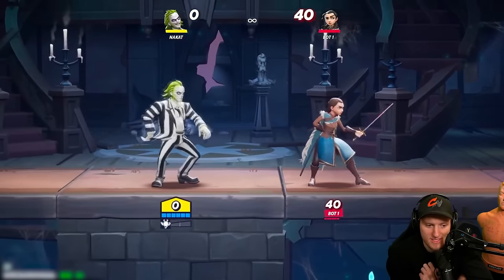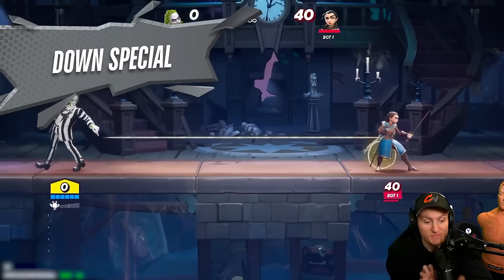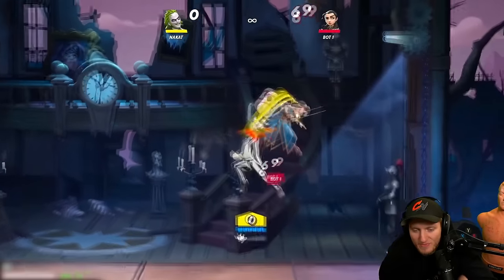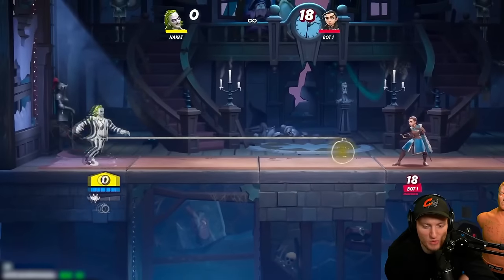The next move is Beetlejuice's down special. This bomb is bonkers — you're traveling along and you can pressure the opponent while having the bomb on the stage that will detonate. Imagine trying to knock them towards it or just creating a barrier, looping them all the way through the fuse.